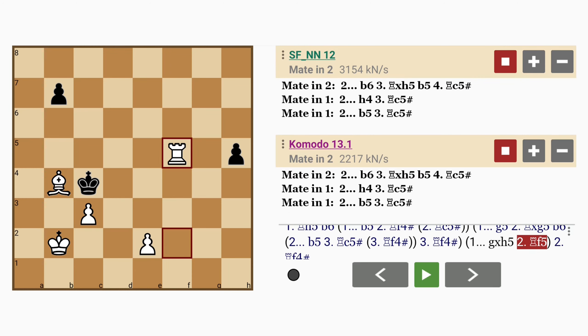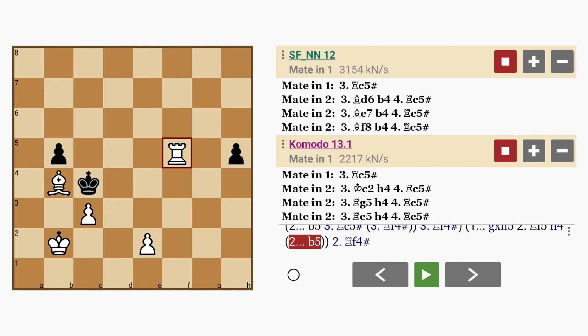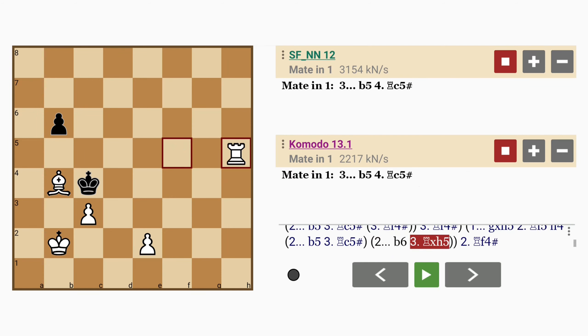Because now rook to c5 becomes a threat again. So if h4 or b5, rook to c5 mates. But what if b6? Here is the clever maneuver: rook captures pawn. Black has only one move — to relinquish control over the c5 square, so that white can mate there.